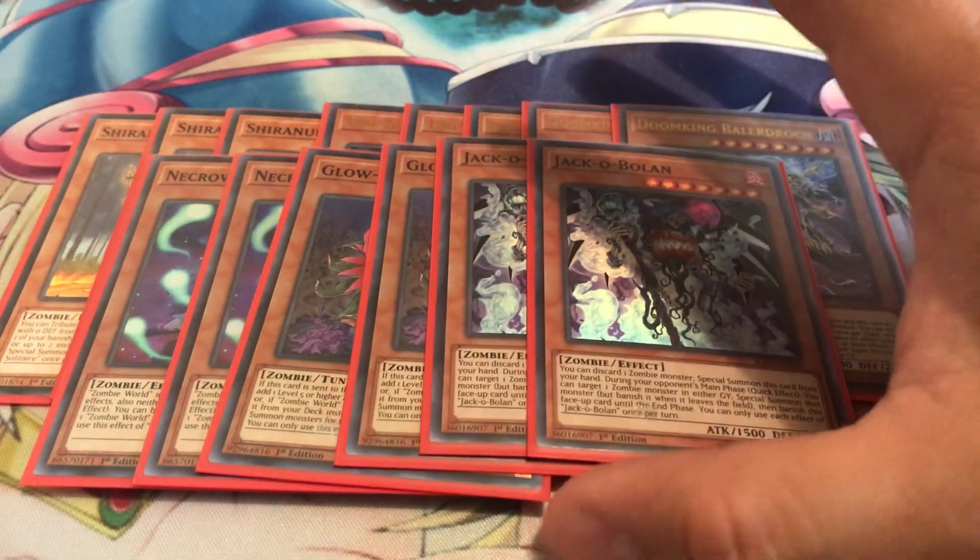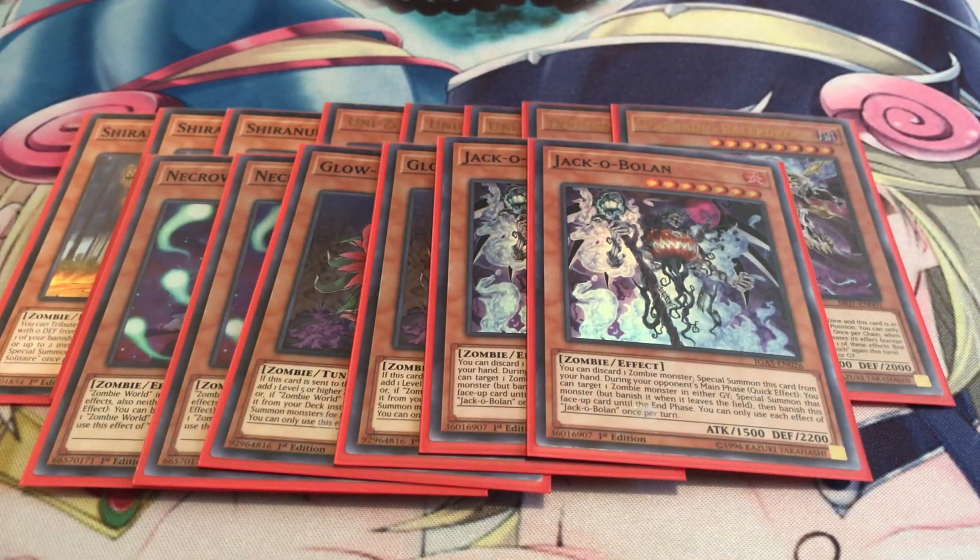Next up, two copies of Jack of Bolan — this card is really cool. Here's how it works: you discard one zombie monster to special summon this card. During your opponent's main phase as a quick effect, you can target one zombie in either graveyard and special summon that monster, but it's banished when it leaves the field, then this face-up card is banished until the end phase — a good way to keep them alive. Each effect of Jack of Bolan is once per turn, but it's a really powerful extender and a good way to keep this card safe.